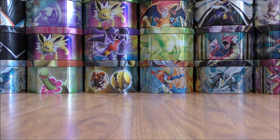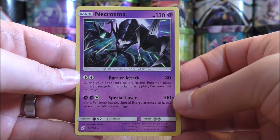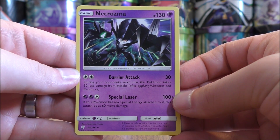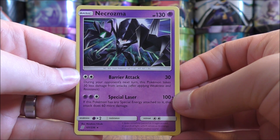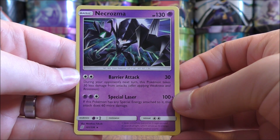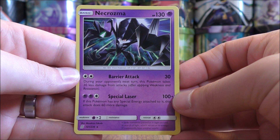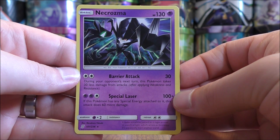On to the Pokemon first — 24 total Pokemon. Two copies of Necrozma, the featured Pokemon in the theme deck. It has a very good HP of 130 and two attacks: Barrier Attack and Special Laser. Barrier Attack for two energy cards does 30 damage, and during your opponent's next turn this Pokemon takes 30 less damage from attacks. Special Laser for three energy cards does 100 damage plus 60 more damage if this Pokemon has any special energy attached to it. With two copies of Weakness Guard Energy, 160 damage should knock out almost everything in theme decks.